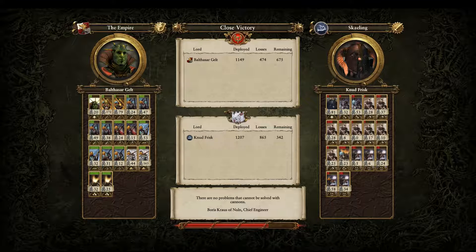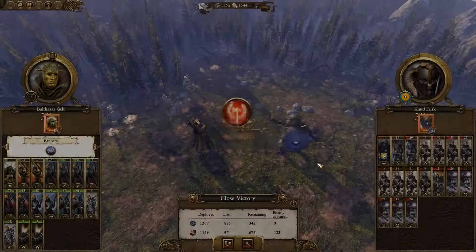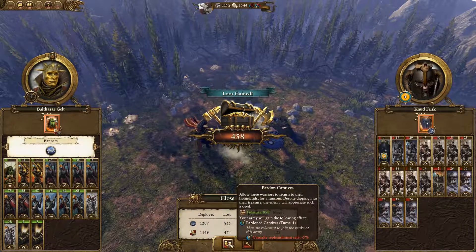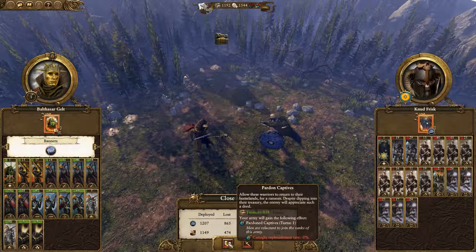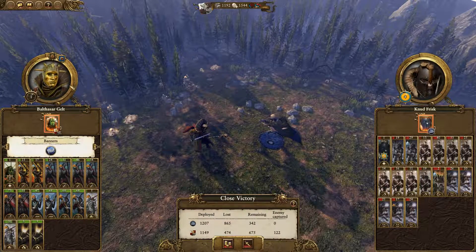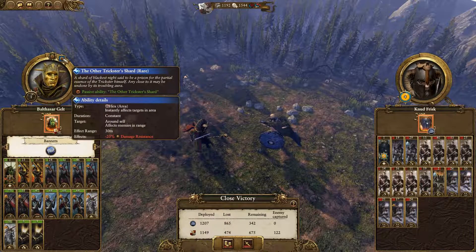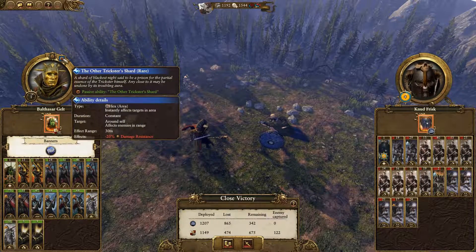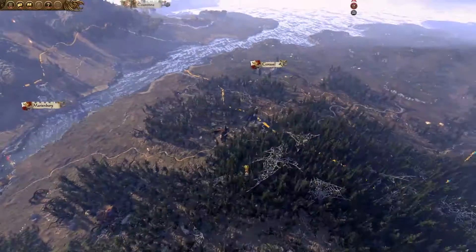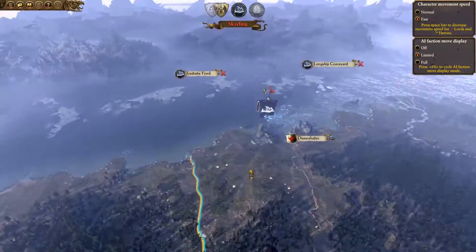Now we have to execute or steal money. We've got an enchanted item — cool. Take the money. I'll probably chase them down.